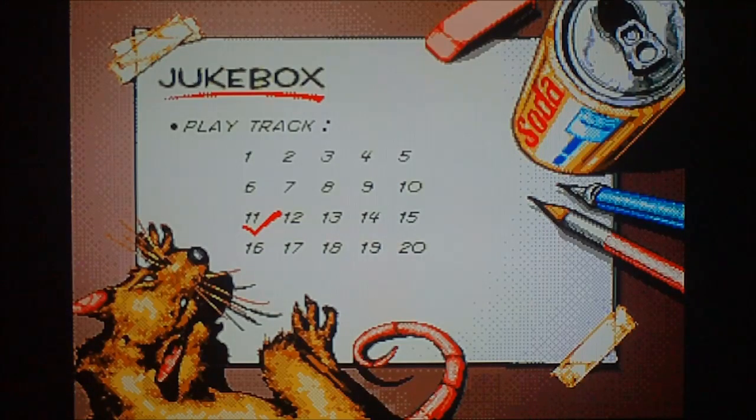The next code I'll show you is the stage select code. Like the unlimited health code, you first must go to Options and then Jukebox. While in Jukebox, you must highlight and press the C button on the following numbers.